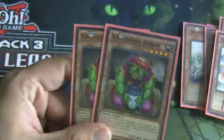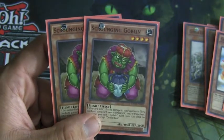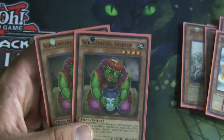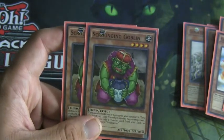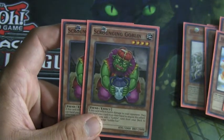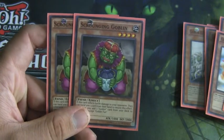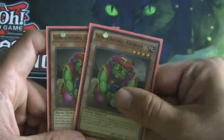Rounding out our Goblins and all of our monsters, we run a Scrounging Goblin. This guy came out in Next Challengers, and whenever damage is inflicted to your opponent — either by him attacking or you attacking into his high defense — you have two options: either your opponent can give you a card from their hand to negate their effect, or you get to search your deck for any Goblin card. This isn't just limited to these monsters — we have quite some excitement in our Spells and Traps.